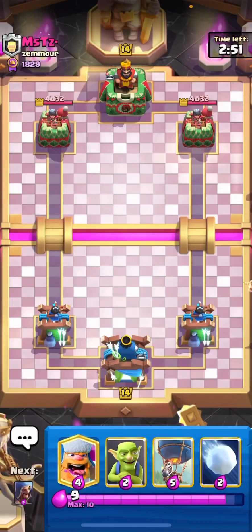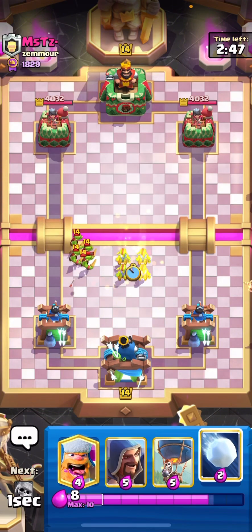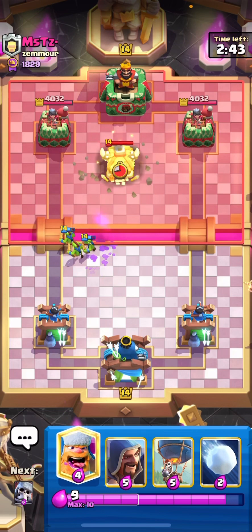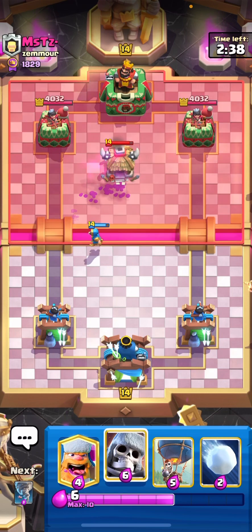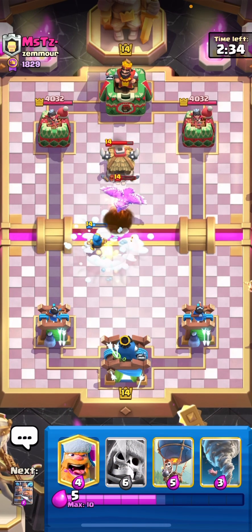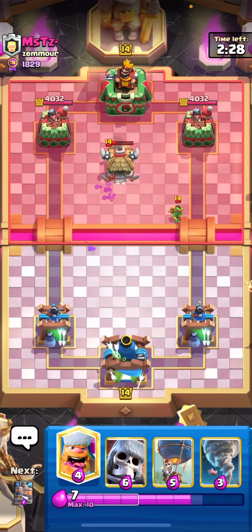We are in the third match. The opponent starts right off with goblins — so yeah, we have one more deck with goblin hut, great stuff. Let's just snowball here so that the wizard dice kills the egg and also shoots the goblin hut. That was a great interaction!